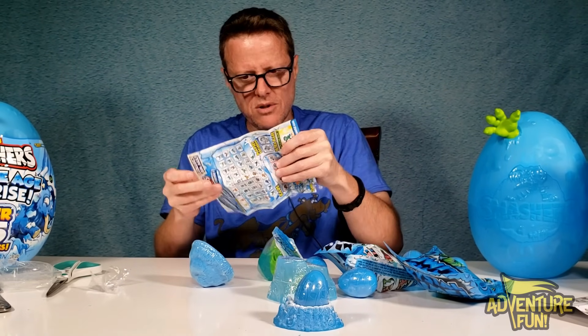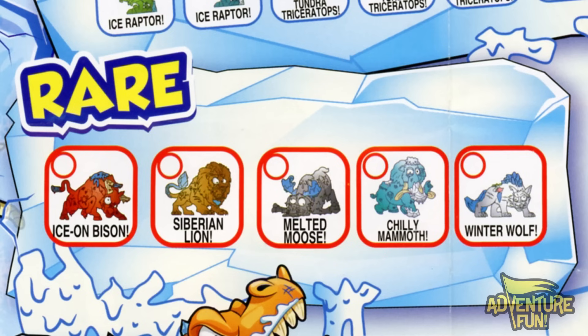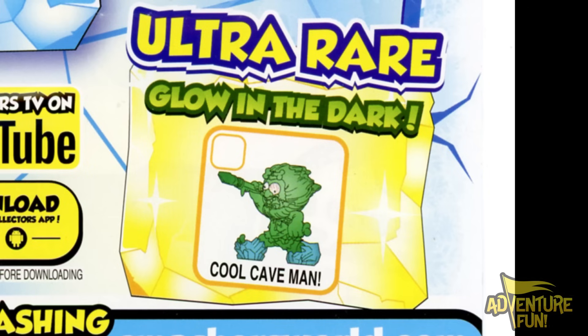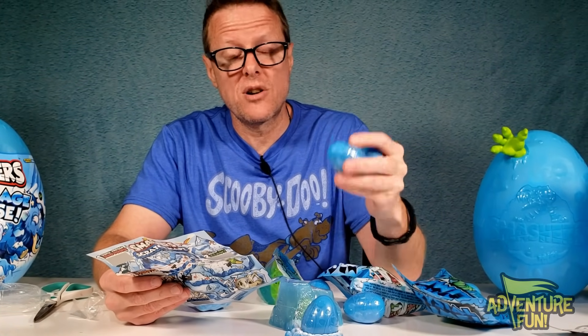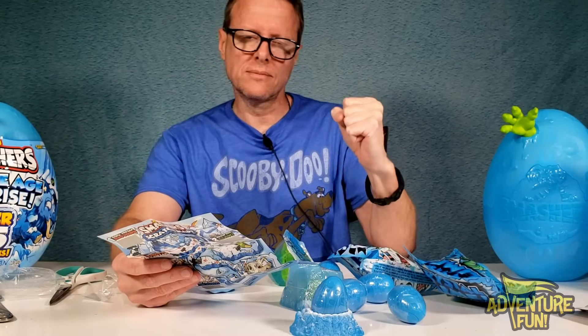Looking at the collector's guide: the front side has five rare characters you can collect, plus two playset exclusives — the Arctic Ape and the Blizzard Bear — only available in the playset. That's 51 total to collect including the playset exclusives. There's also an ultra rare glow-in-the-dark Cool Caveman. Without the playset exclusives, there are 49 to find. An ultra rare would be amazing — I'd also be happy with one of the rares like the Siberian Lion or the Chilly Mammoth!